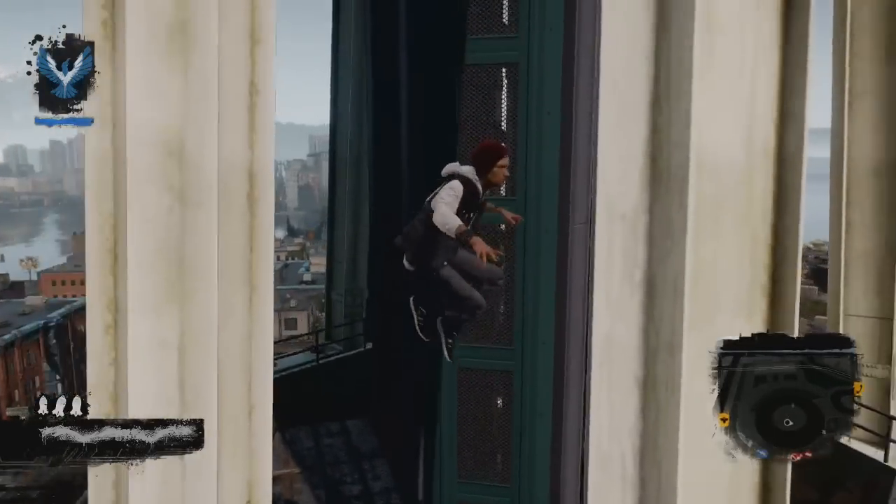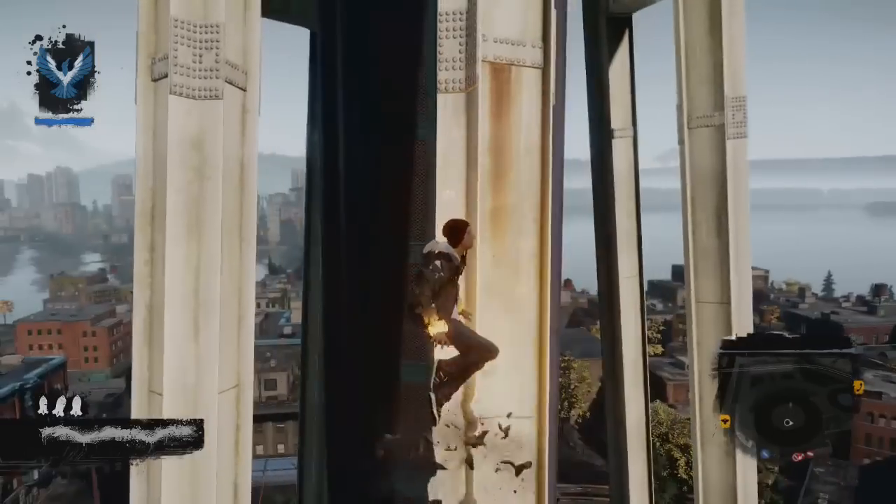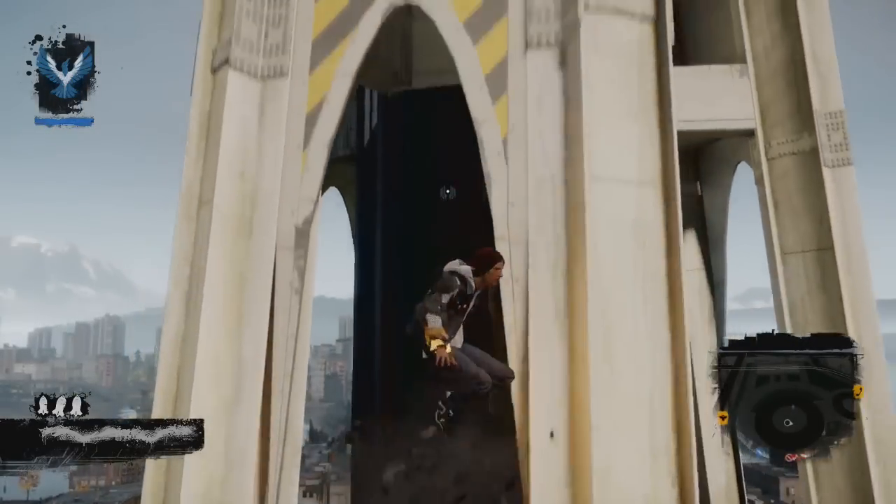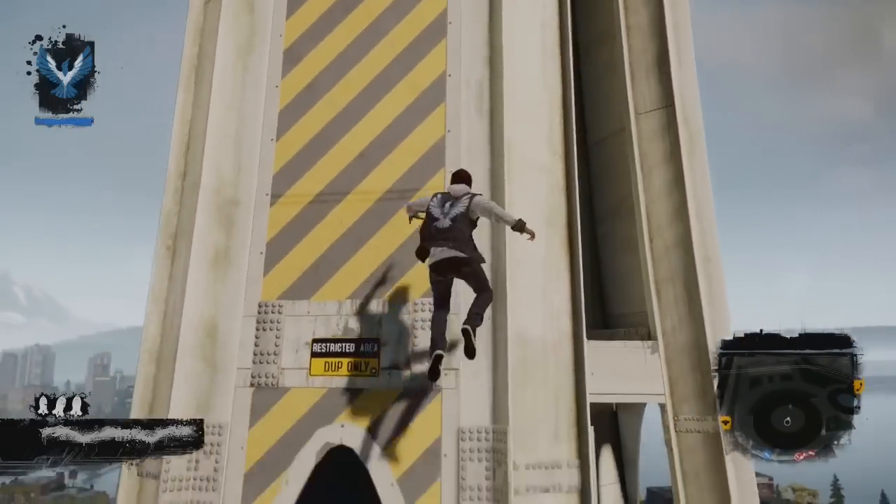So climb the Space Needle in the same way I'm doing in the video and try to jump to the wall, lift 3 times, then lift again until you reach the top. This is how you get past the invisible barrier which prevented you from going any higher.